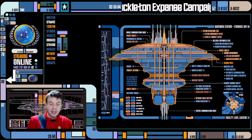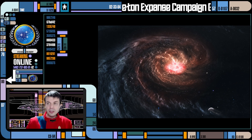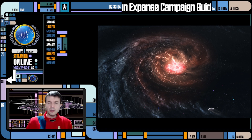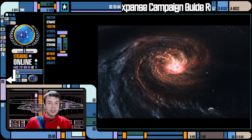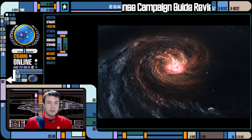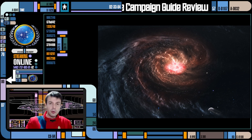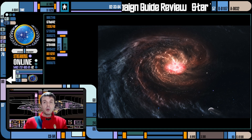Another really good thing is the spatial phenomena section. It talks about all the weird things you'll find in the Expanse, because the Shackleton Expanse is a tumultuous area of space with a lot of subspace disturbances and anomalies that make navigation much more tricky, perilous, and adventurous than in regular Federation space in the Alpha or Beta Quadrant. It gives you details on that, plus advice on using traits, advantages, and complications that come up with these spatial phenomena. It's a really useful opening chapter for the meat of this book.